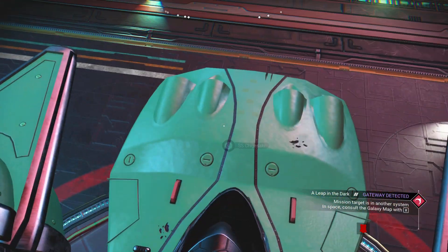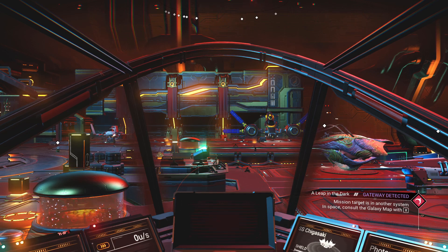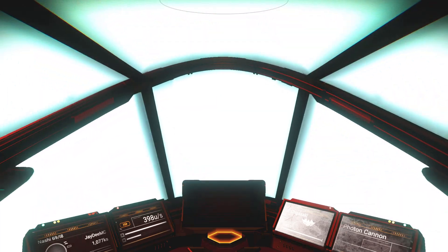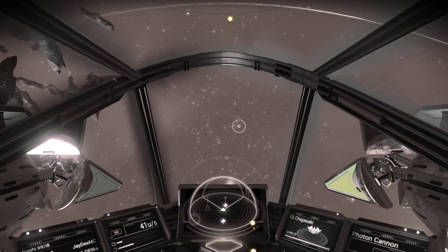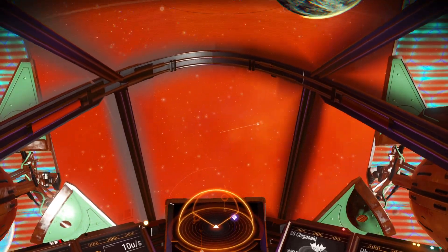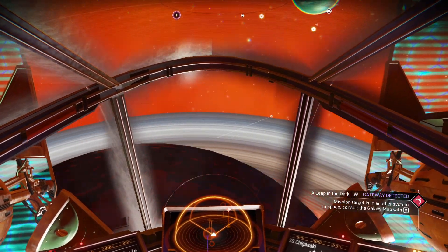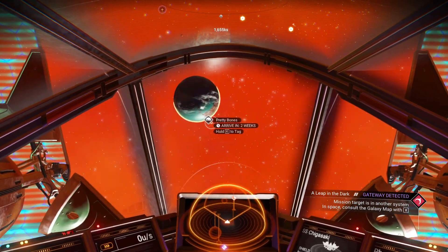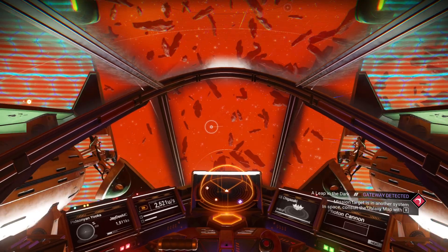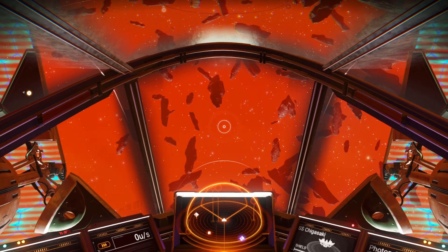I think the best place to go is the space station. Which system am I in? I think I'm in the right one. Where are the planets? So this is... I'm in this system. What I do want to do — probably the best thing is to check which system it is, because it seems to want me to go to certain systems.